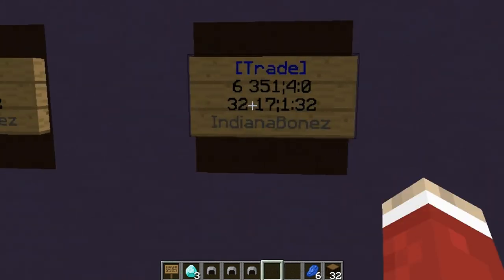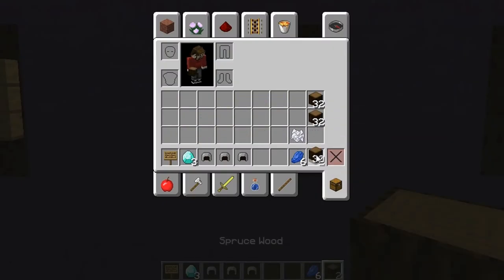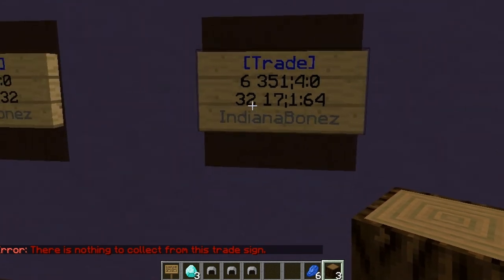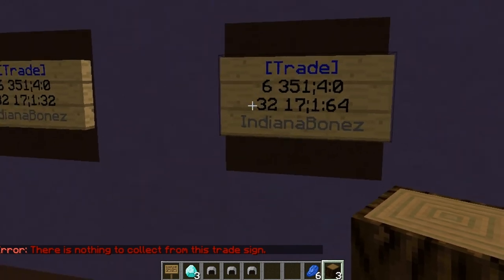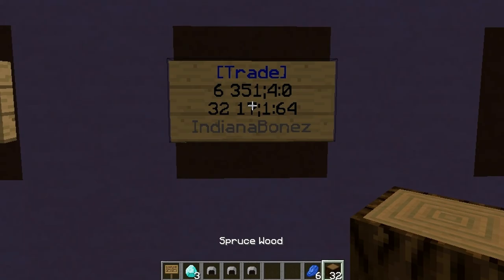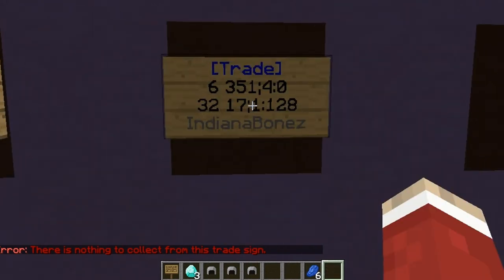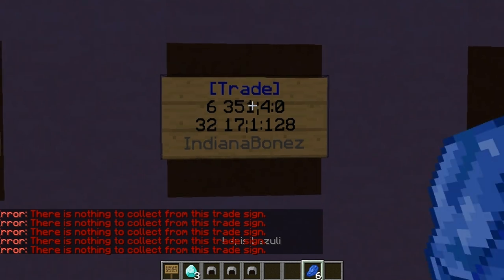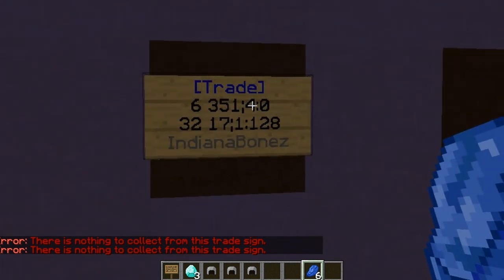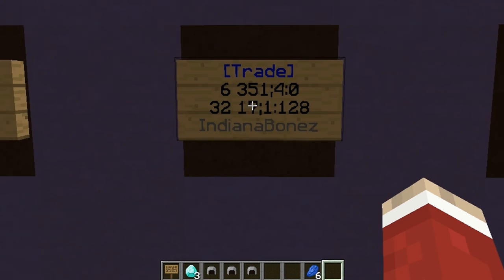Once I click done, it's put them in and taken 32 logs from my inventory. If I want to keep stocking this sign, I just make sure I've got the item in hand and right-click to add more. If I only have three logs, it will not take them because you haven't got enough — you need to have the full quantity in your inventory. You also cannot buy from your own sign no matter what; only others can buy from it. You can collect your earnings from it though.